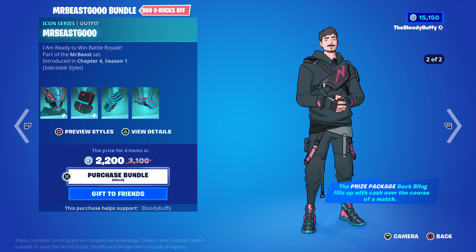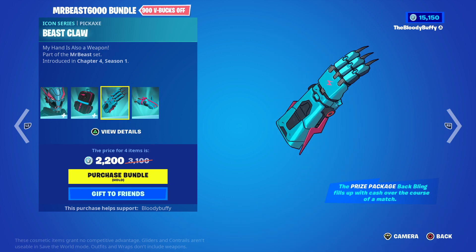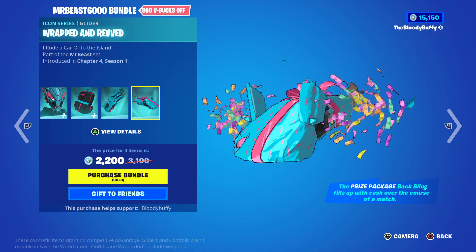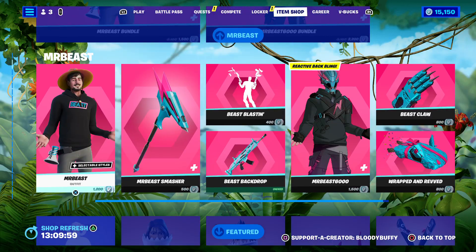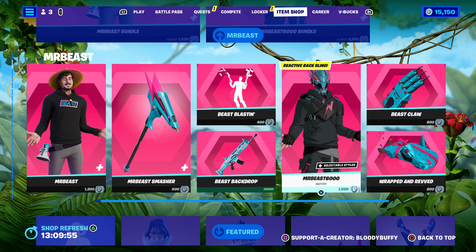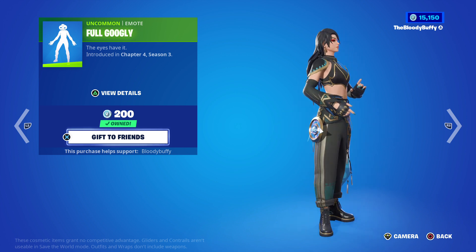That's 2200 V-Bucks and you get Mr. Beast 6000, the Prize Package, the Beast Claw, and the Wrapped Red Rider wrap. You can also buy it all separately if you want.